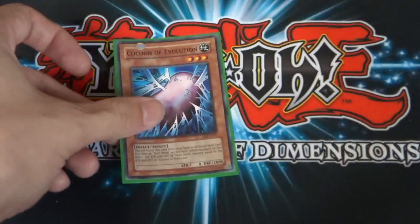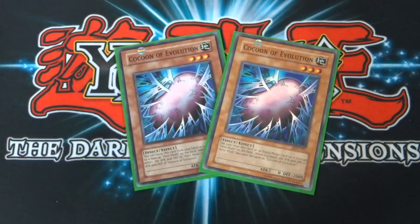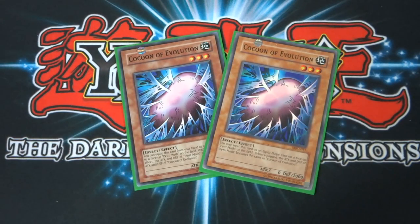Onto the effect monsters now. I run two copies of the classic Cocoon of Evolution — zero attack, 2,000 defense. Its effect lets you treat it as an equipped magic card on a face-up Petite Moth, and when equipped, Petite Moth's attack and defense become the same as Cocoon of Evolution. We need this to get our Great Moth out. Now, Weevil didn't use Petite Moth in the show — he used Lava Moth instead. So in order to keep the deck as accurate to the anime as possible, Petite Moth has been replaced with Lava Moth.